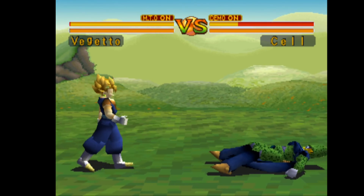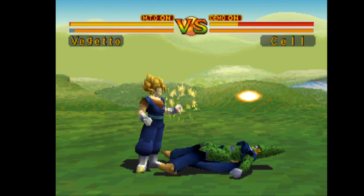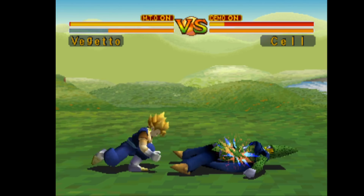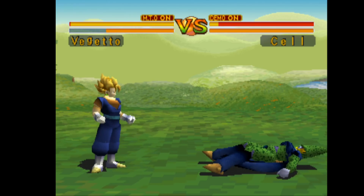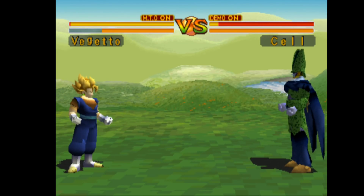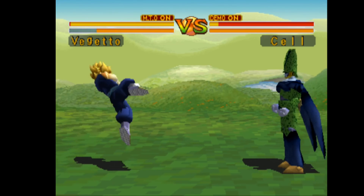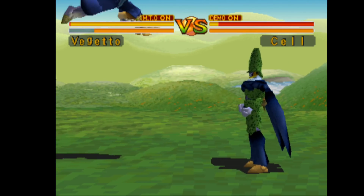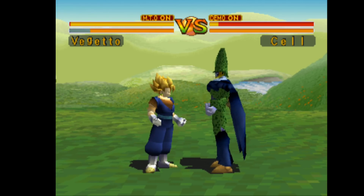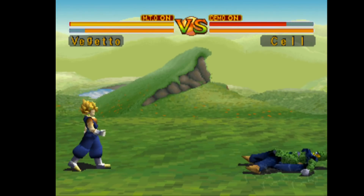And then you can go for an OTG while the other person is on the ground — it's a little harder than it looks, but there we go. You can go for an OTG like that until the other person gets up. Down up kick is the Cossack kick — that's awesome, I love this move. So if you get close you can go for the big damage and juggle him up into the sky for an aerial rave combo.